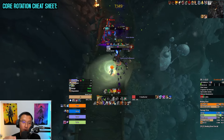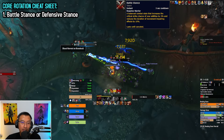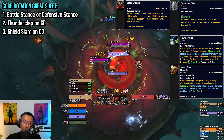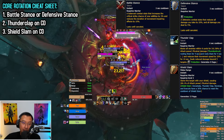For core rotation, let's focus on abilities with less than 45 seconds cooldown. Before pulling mobs, check your stuns first. Use battle stuns to maximize DPS, and use defensive stuns if you need the extra mitigation to survive. Use Thunderclap whenever it's ready, followed by Shield Slam on cooldown. Your rotation might proc a reset for Shield Slam's cooldown — it's like playing whack-a-mole, so press Shield Slam the moment it's ready.